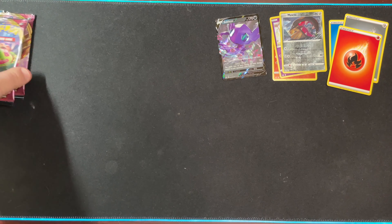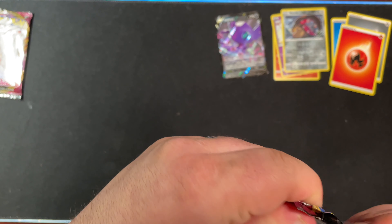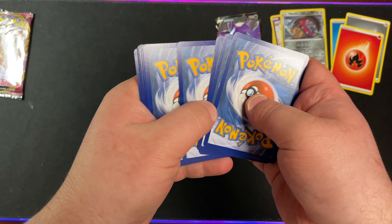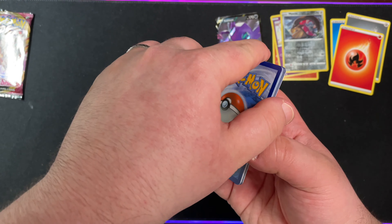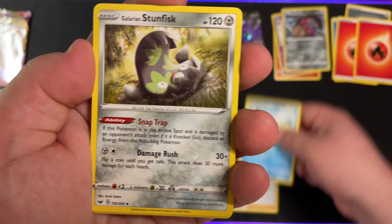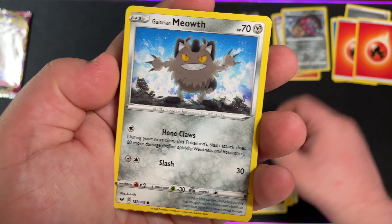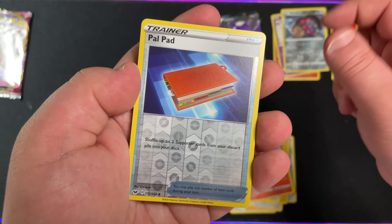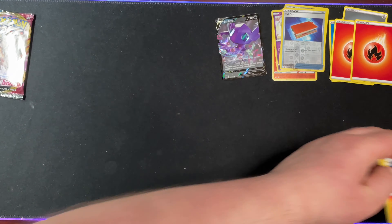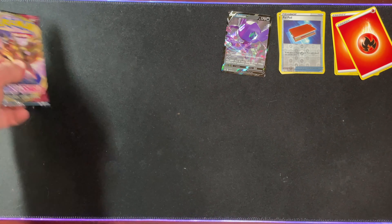I've got two more packs of the Base Set Sword and Shield. The Snorlax Pack right here. We have Fire Energy, Team Yell Grunt, a Drizzile — I don't think I've seen that art yet, that's pretty cool — Galarian Stunfisk, Mincino, Chinchou, Croagunk, Galarian Meowth, Scorbunny, Reverse Holo Pal Pad, and a Centiskorch. I believe this Centiskorch was actually a GameStop promo not too long ago, so I definitely do remember getting one of those.